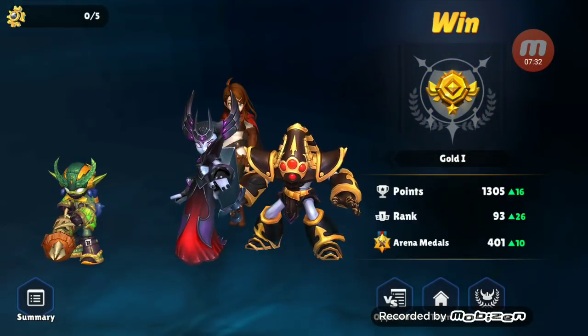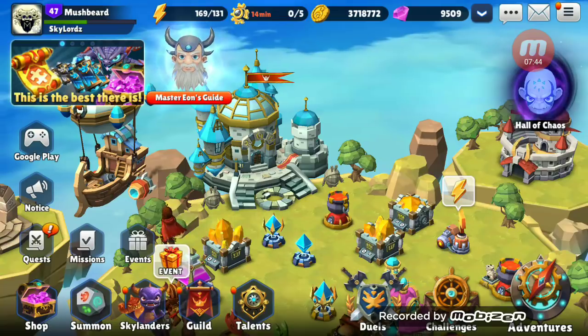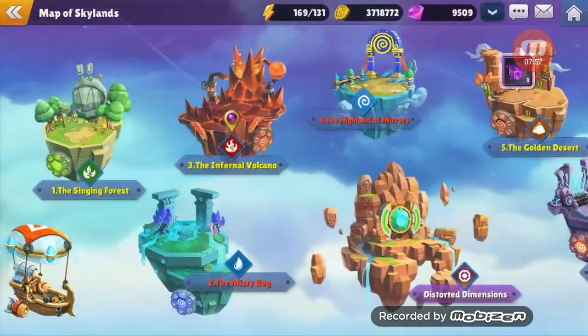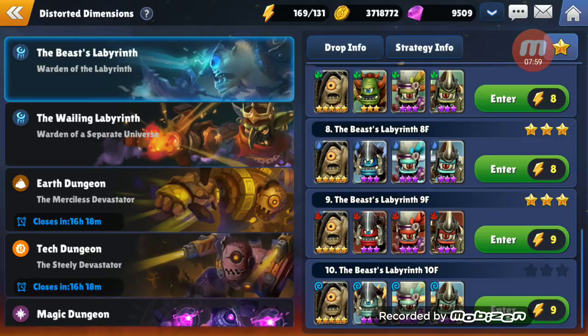We're back into gold in the top 100 — woohoo! I remember when that used to get you into Master. We'll go ahead and show my Wailing team real quick. I'm trying to get Double Diminished to work for Wailing 9 — I'm very close. When I max out my Crip King and 6-star my Hex, I should be able to do it. I haven't tried it on Beast yet — Beast 8 it should work on because it's water.